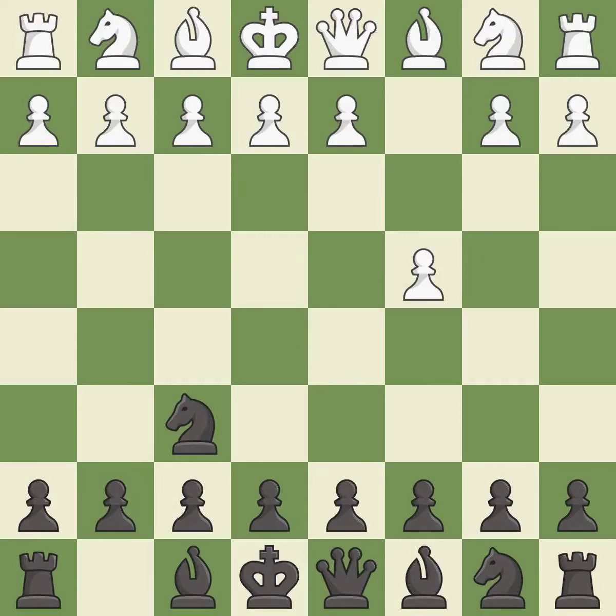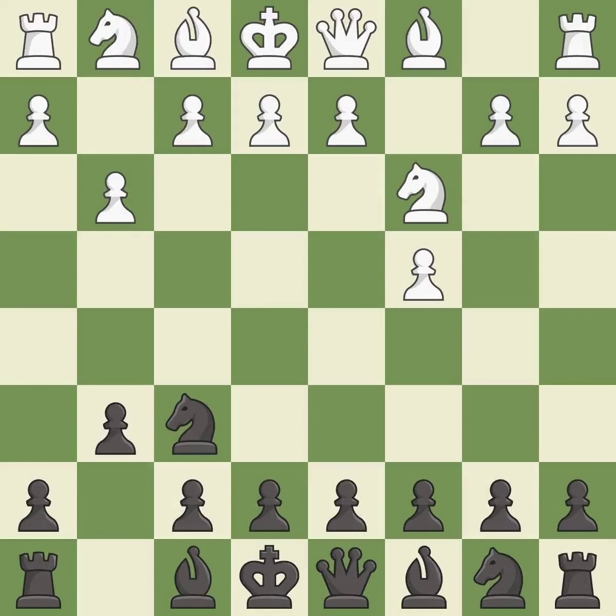NF6 develops the knight toward the center and controls the e4 square. NC3 controls d5 and starts the fight for the e4 square. G6 prepares to fianchetto the dark-squared bishop on g7, where it will sit on the long diagonal. G3 prepares to fianchetto the light-squared bishop to g2, where it will control the center from the long diagonal.